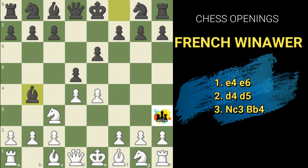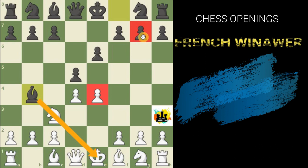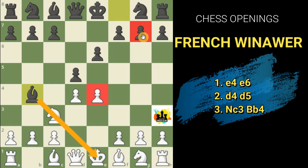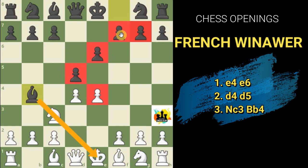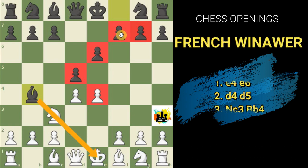As per the variation, black now plays bishop b4. The significance of bishop b4 is that it attacks the knight and indirectly attacks the e4 pawn, which is a weaker white pawn. However, we must look at the strategy for black — it leaves the g7 pawn vulnerable. If black exchanges the dark-square bishop for the knight, it is actually a sacrifice. In this opening, black has placed all pawns on light squares, so the dark-square bishop has more value — it can move freely out of the pawn chain.